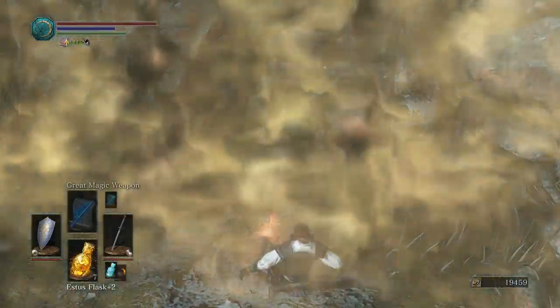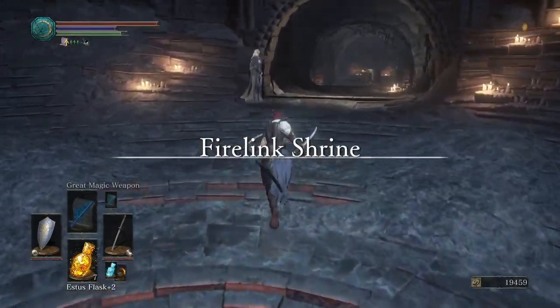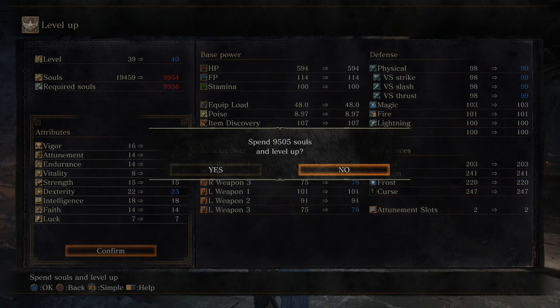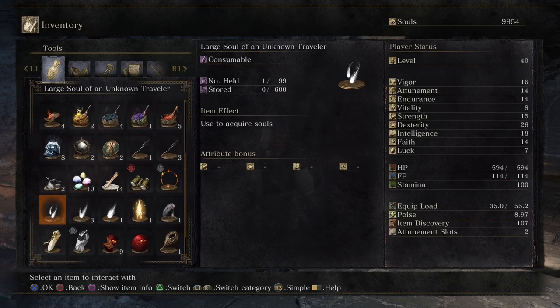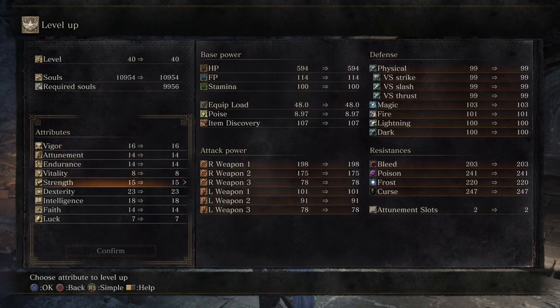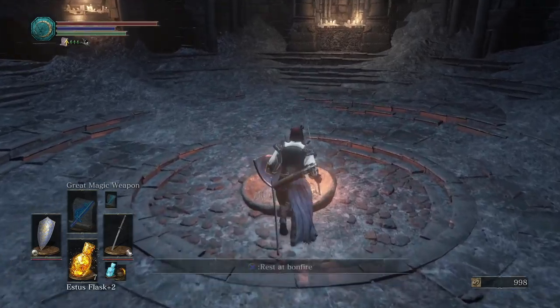But I might as well go to Firelink first to spend my souls. So back at Firelink Shrine. Let's spend another point and let's put it in dexterity, now that we're using the Uchi Katana. I'm missing two souls — seriously? So let's do that immediately then. That's a smaller soul... thousand. Level up. And let's put another one into dexterity, since we're going all in on the scaling. And let's go to the Cathedral.